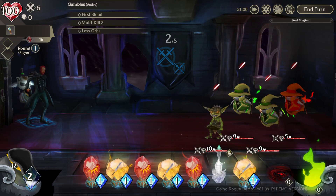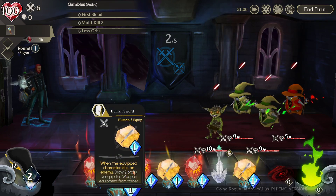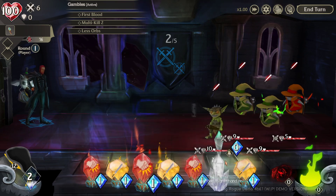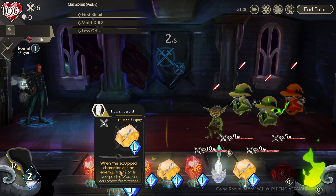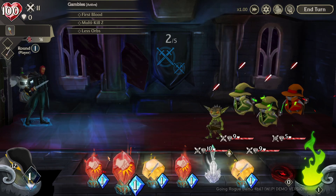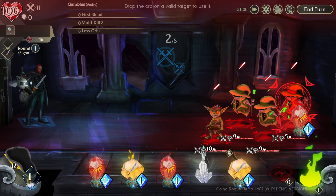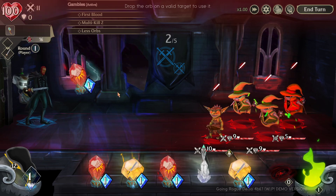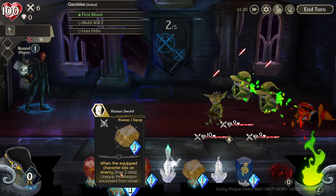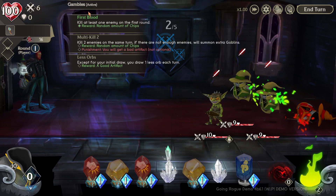I want to capture some of these guys - maybe capture the goblins, maybe save the red guy. I'm going to equip a sword - it does 10 damage and gives me an orb when I hit someone. Then use the punch to take out this guy: he has five health and two armor, that's seven, but I'm doing 11 damage - base six plus five from the sword. When I kill an enemy, the sword unequips and I draw two orbs. That's one gamble done.